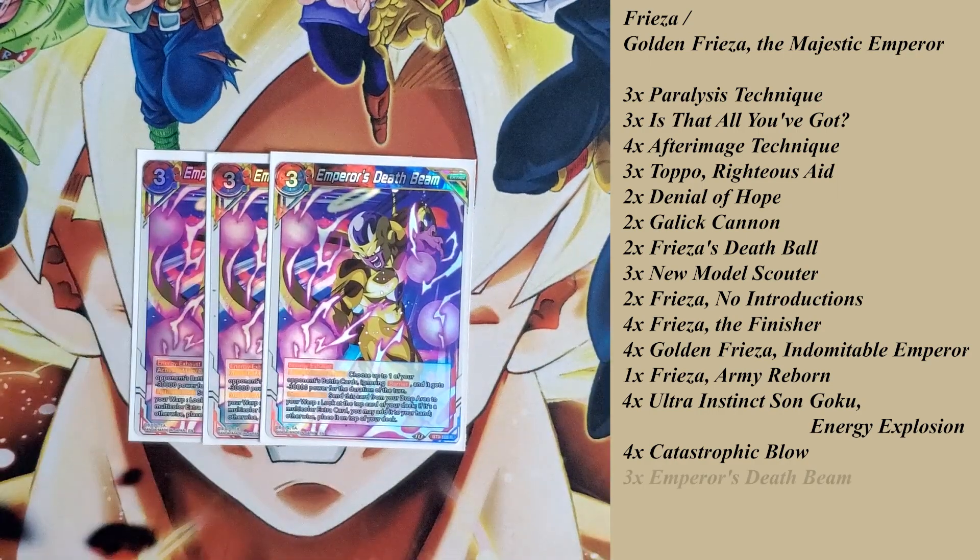I play 3 of the Emperor Death Beam, which also has Energy Exhaust. Activate Main or Activate Battle: choose one of your opponent's battle cards, ignoring barrier, and it gets minus 30,000 power for the duration of turn. Activate Main: send this card from your drop area to your warp, look at the top card of your deck — if it's a multicolor card, you may add it to your hand; otherwise place it on top. Very similar to Catastrophic Blow's secondary effect — another way of searching for more cards.